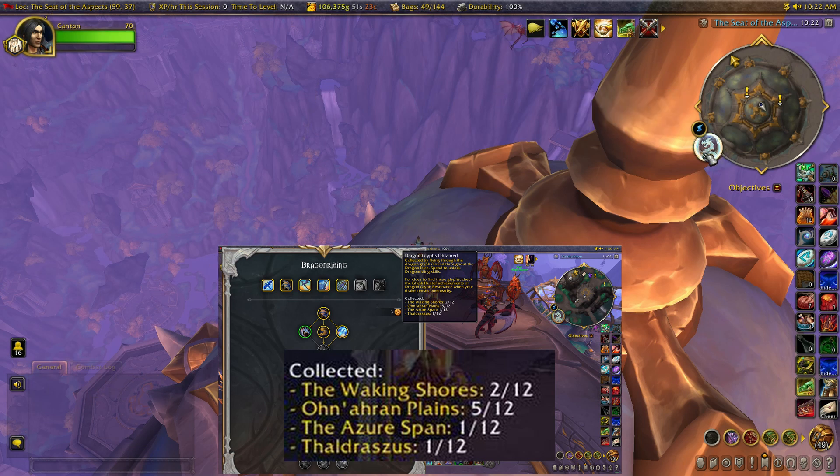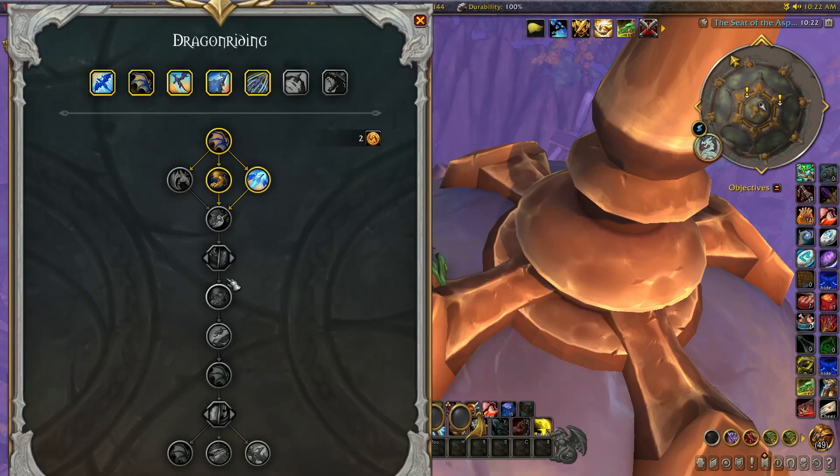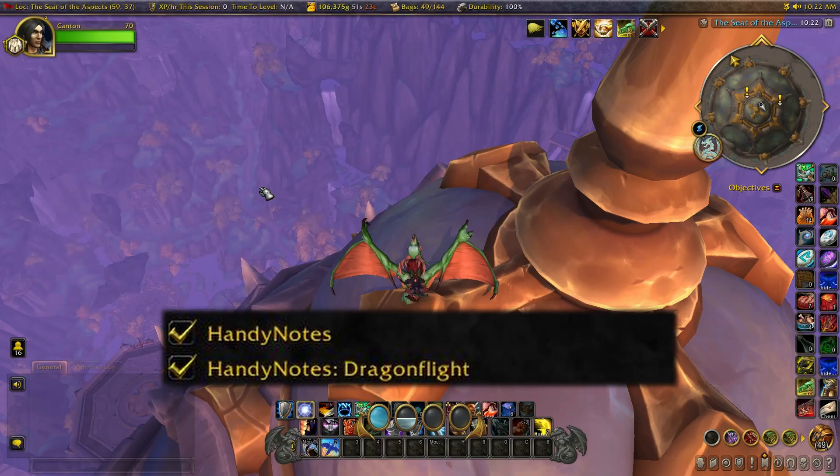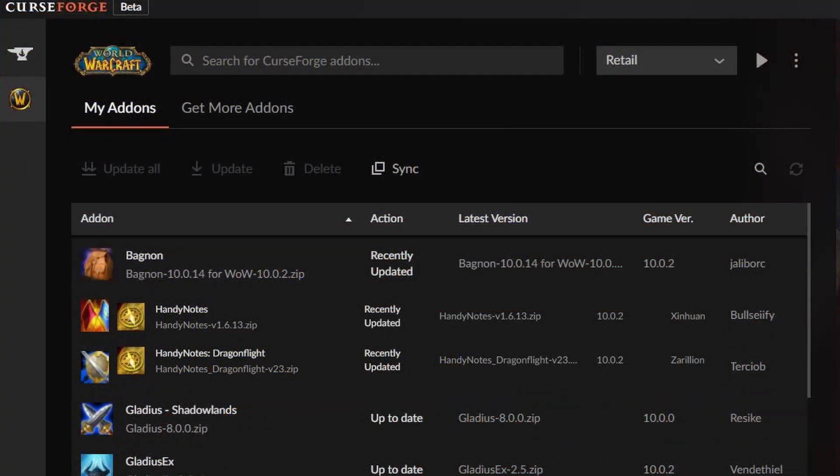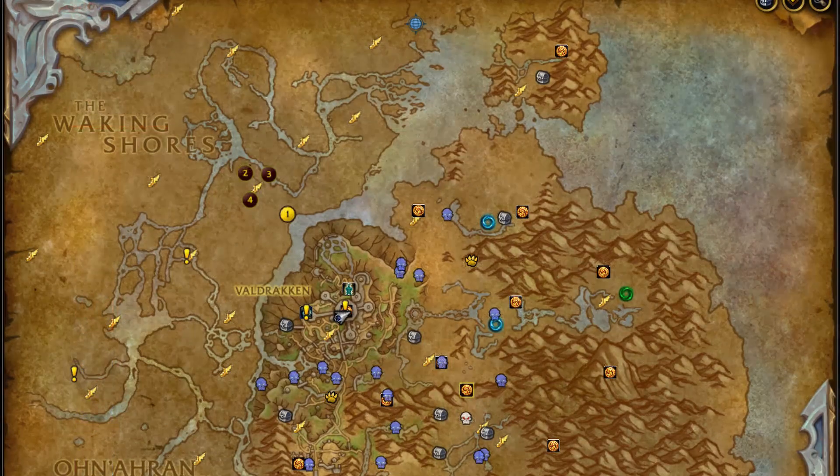What we need to really carry this off is the add-on called Handy Notes. You want to get the Handy Notes add-on plus the Dragonflight Handy Notes add-on — I got mine through CurseForge. Using this add-on is going to make this so easy; you could get all the glyphs in the game in maybe one or two hours. If we open up the map we're going to see these icons from Handy Notes — they look kind of like a gold coin — and these are the locations of all the glyphs in the game.